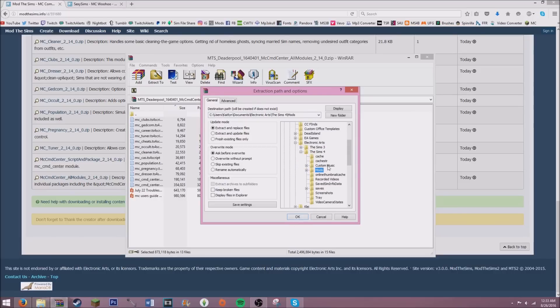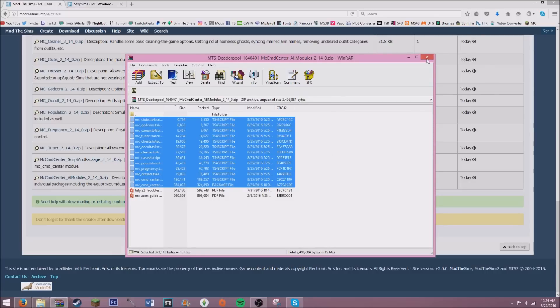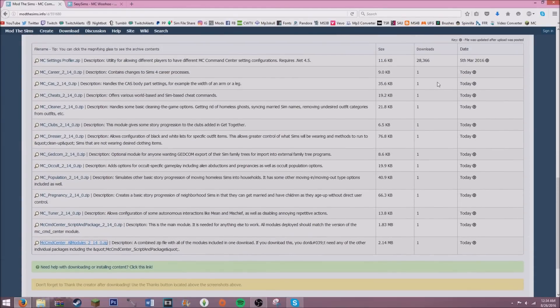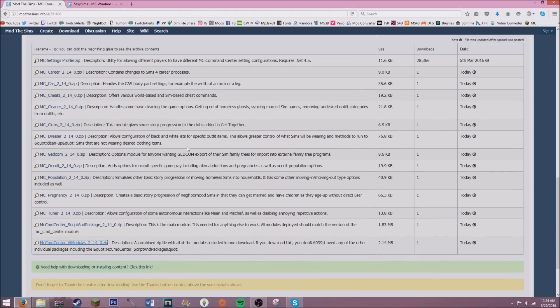If you have a specific folder you want to put it in, put it there. I have a folder called MC Command, so I'm going to put it in that folder. It said the files already exist and asked to replace them — I did yes to all because there was an update today. Whenever there are updates, you just replace those files with the new files — that's how you update the mod.